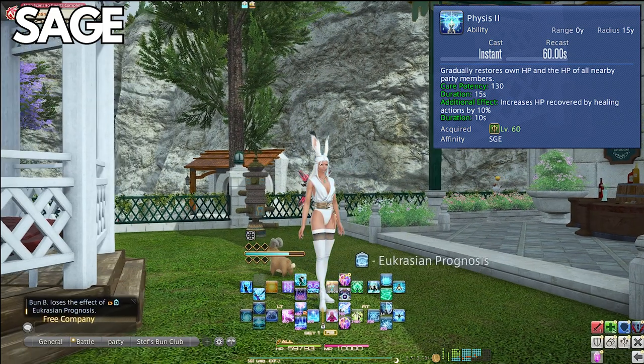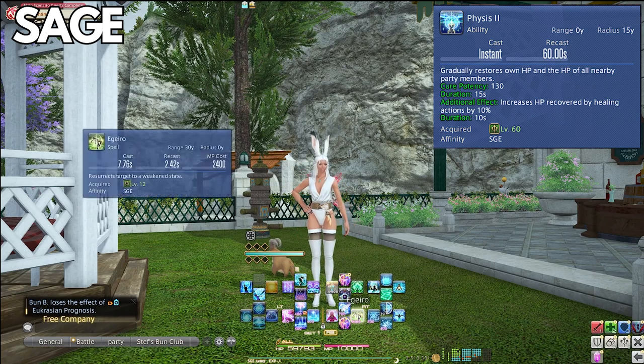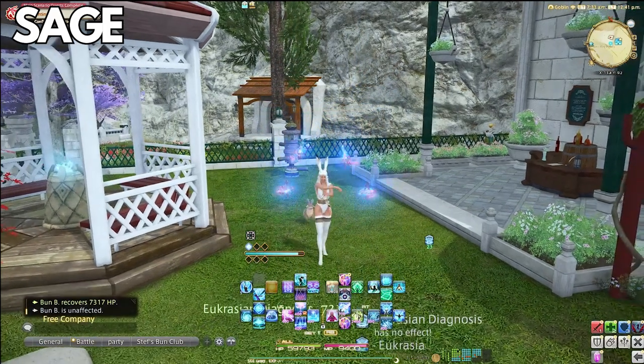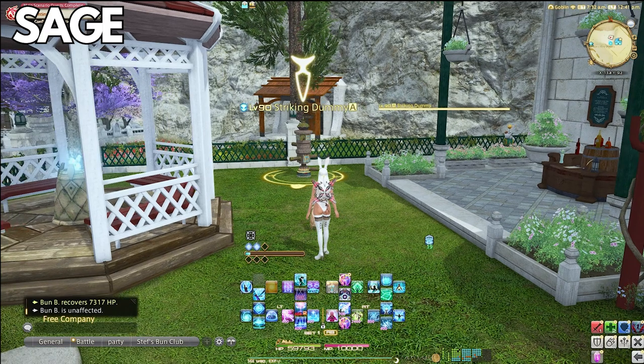This can be best compared to White Mage's Asylum, which is 90 seconds and the team has to stand in the bubble — god forbid. Sage also has something similar to a healing magic potency buff, which is Zoe, that increases your next healing spell — aka GCD healing — by 50%. This can be a Diagnosis, Prognosis, or a Eukrasian Diagnosis or Prognosis.